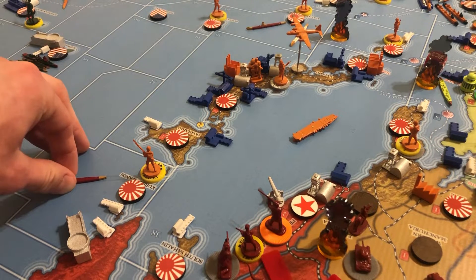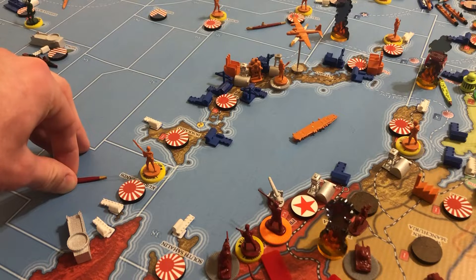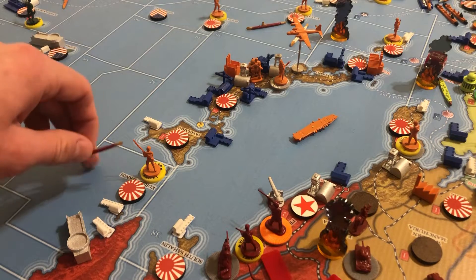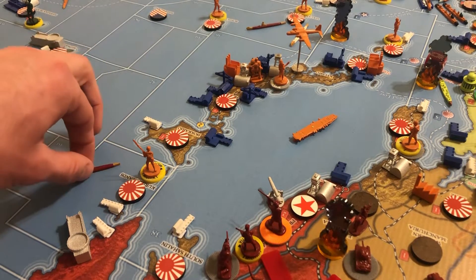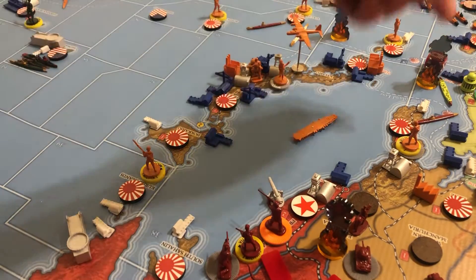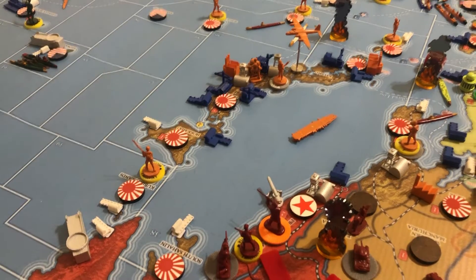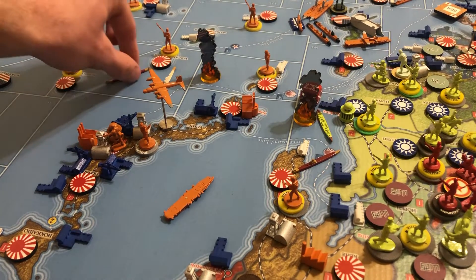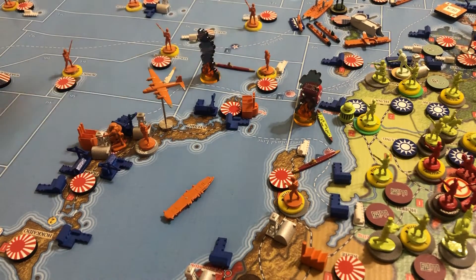As the Russians, the carriers aren't going to do me much harm, especially because he has long-range aircraft and can get his planes wherever they need to go. So we're going to take this sub and raid up in zone 54 — that's on both of the convoy lines — and then the sub that was in 65 will step one space over and raid in zone 55.